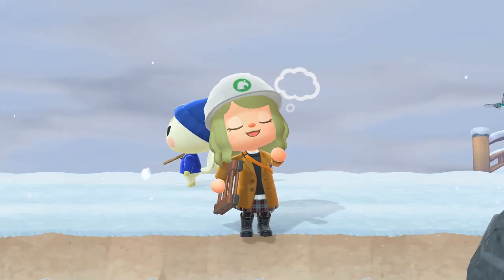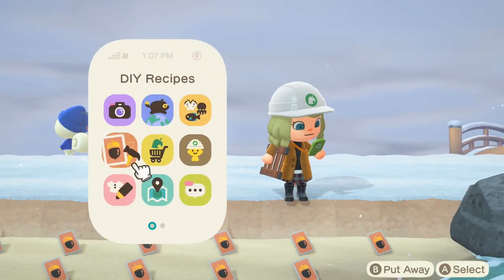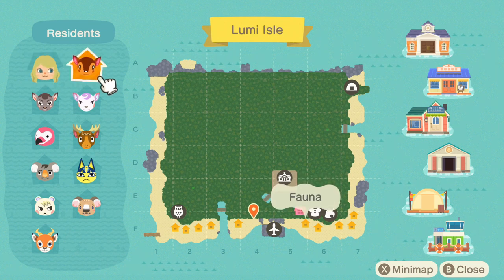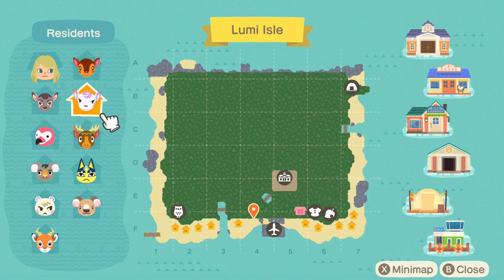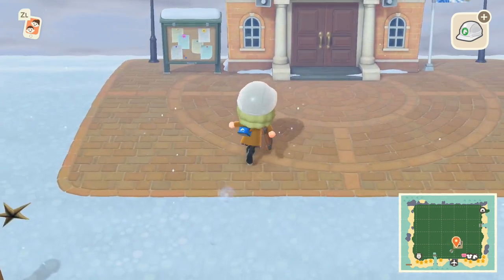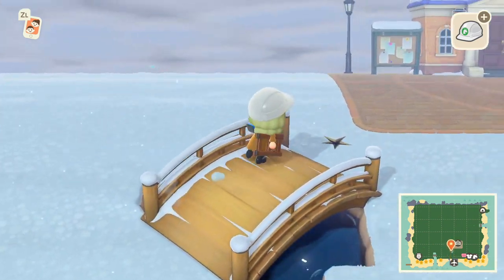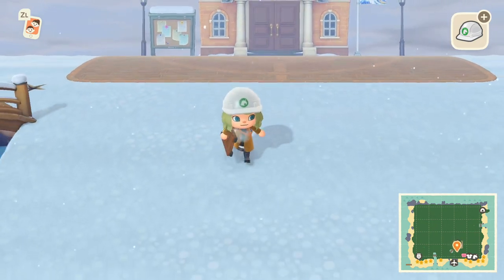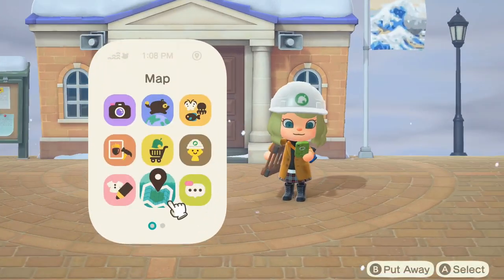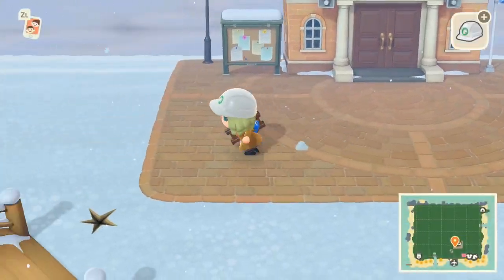So those are probably the biggest cons of restarting your island. One of the biggest pros is obviously choosing a new map. When you started the game you might not have known what was what — you just chose a random map that looked cute. Maybe you chose a map where your Resident Services building is very close to your airport. My Resident Services is quite close to my airport — there isn't a lot of space to decorate in between. We cannot really change where our Resident Services is, so that is one reason to restart your island if you really want to move that building.